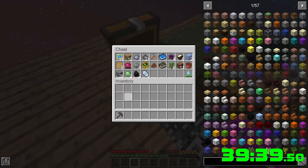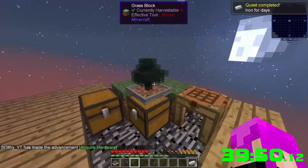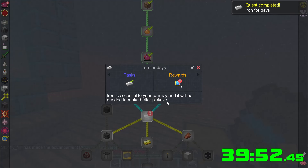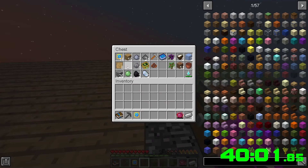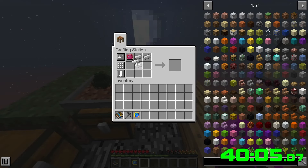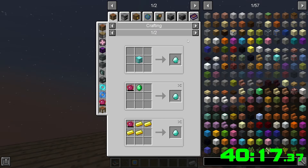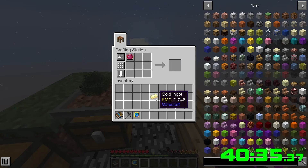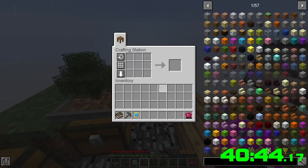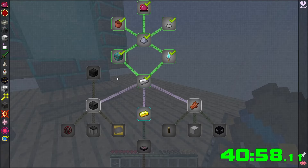We needed four iron, then we can start working on the next stuff. Gold and diamonds — which you can do with the philosopher stone. Throw this in: ender pearl, gold is diamond, diamond is gold, gold is iron. There's one ingot of gold. We're gonna need so much iron — another 32 maybe.